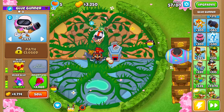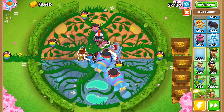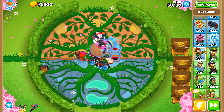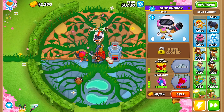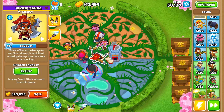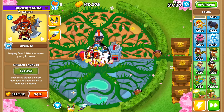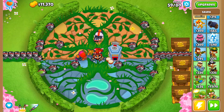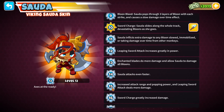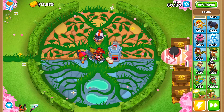We're going to get one Moab glue and probably one glue hose for all the other bloons, because I need to make sure Moabs can get glued but I also need everyone else to pretty much get glued. We've got nine and a half K, which means we don't need the glue hose right now. We can just sit and try to get level 13. Level 13, 14, and 15 are going to be the ones we are striving to get for Sorda - especially before round 63.